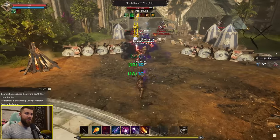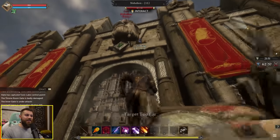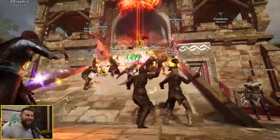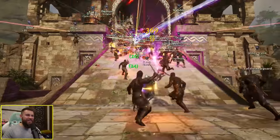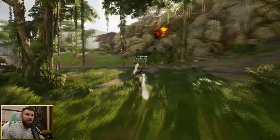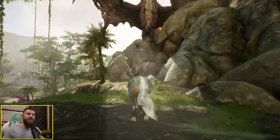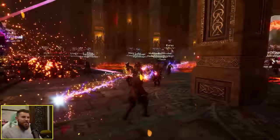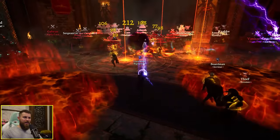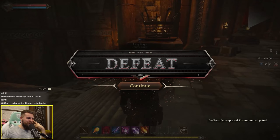It's very impressive for MMORPG alpha standards. There's someone sniping in the gate — an absolute madman. Then Steven starts attacking the gate — Steven is the raid boss! About 60 of us just zerging Steven down. He's summoned fire dragons around — people are actually fighting him. They've almost taken it. It's descended into chaos, a bit of a clusterfuck on screen with lots of AOE. We lost — GM Toast managed to capture the throne control point.